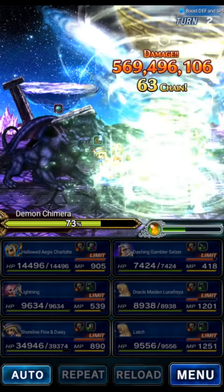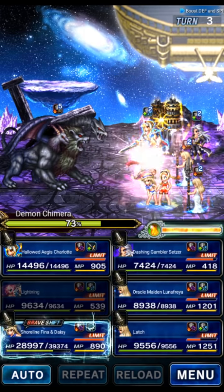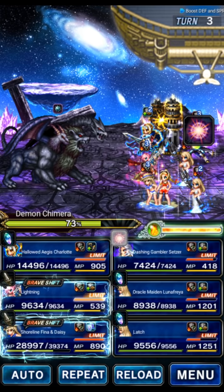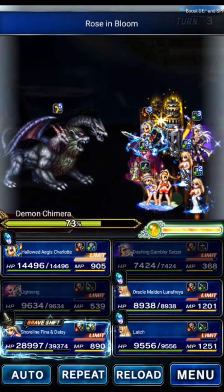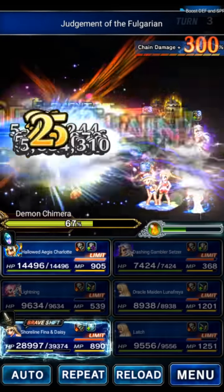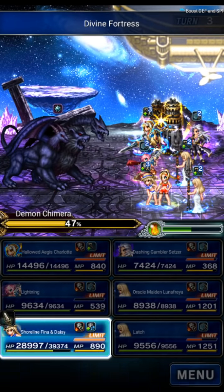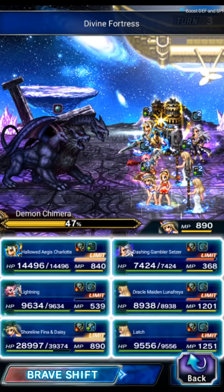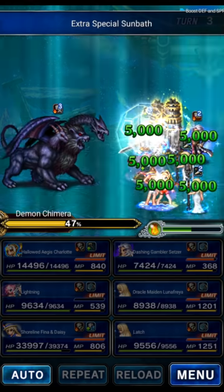We can chain again next turn with Thunder as well. So we get two turns of good damage, then three turns of terrible damage with Lunafreya. We're going to be pushing into the next phase pretty soon, so we're going to bounce reflect onto the boss with Setzer. We'll use Lightning to LB again to re-amplify, and chain up on the boss again. We'll use Shirline, Fiend, and Daisy for Neary's Kiss or extra sunbath — it doesn't really matter.